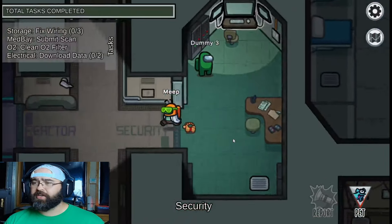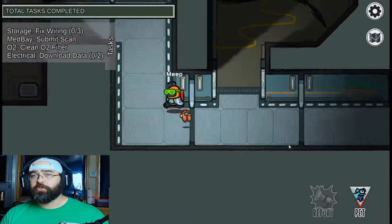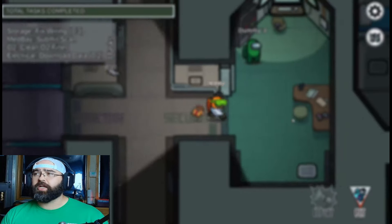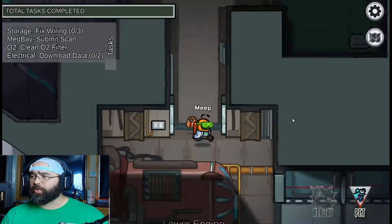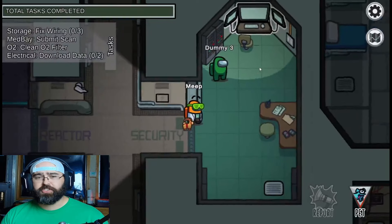There are some caveats to that due to the fact that engineers are in the game. Another thing I like to do: if you leave two people together in a secluded area — like if there's two people at cams and you leave — it would probably be a really good idea to just double back and make sure they didn't just get killed.